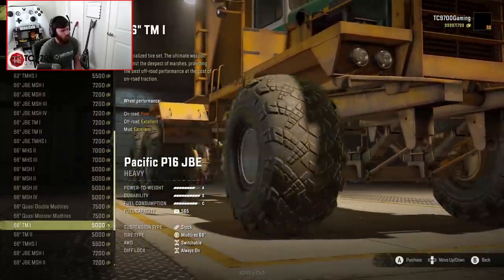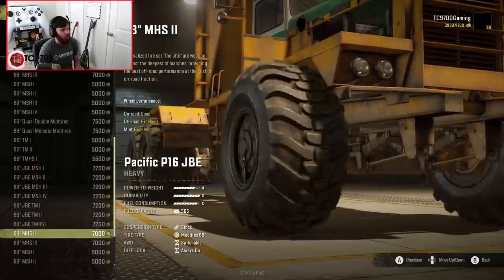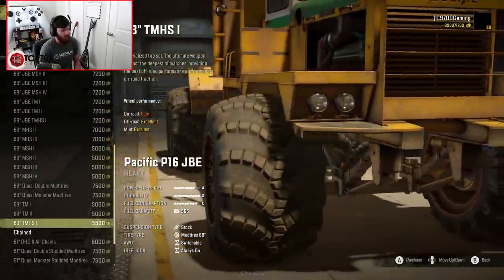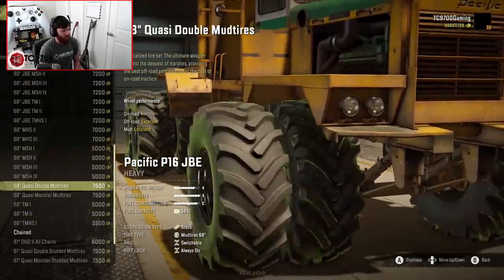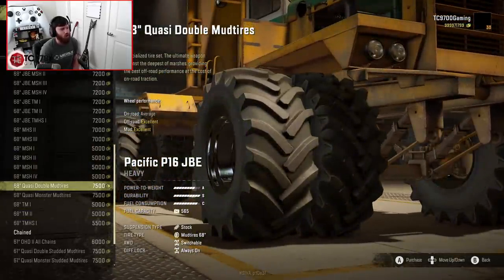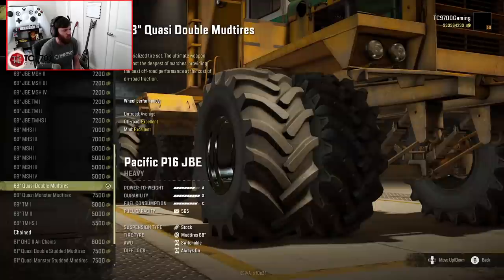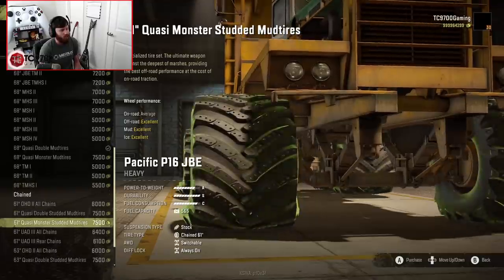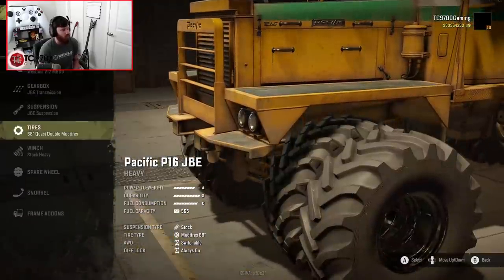There are 66-inch tires which are already freaking huge and absolutely gigantic as it sits. I'm going to start off with the 68-inch quasi-double mud tires, and in your chained options you actually have those same tires but with studs, which is really, really cool.